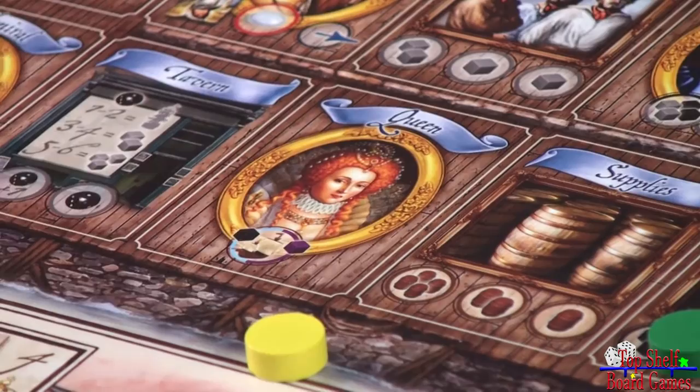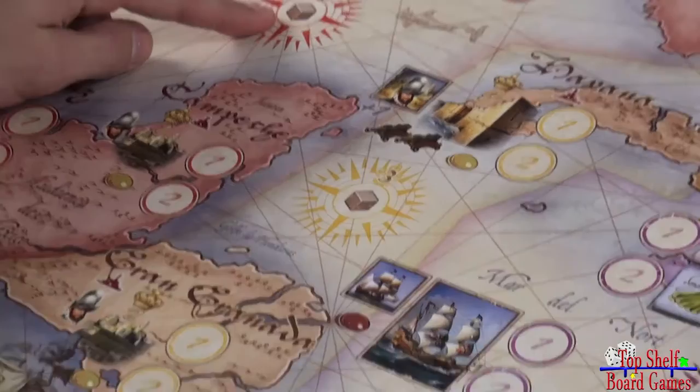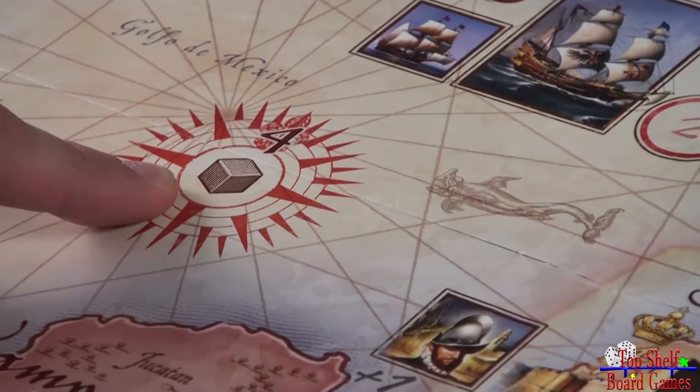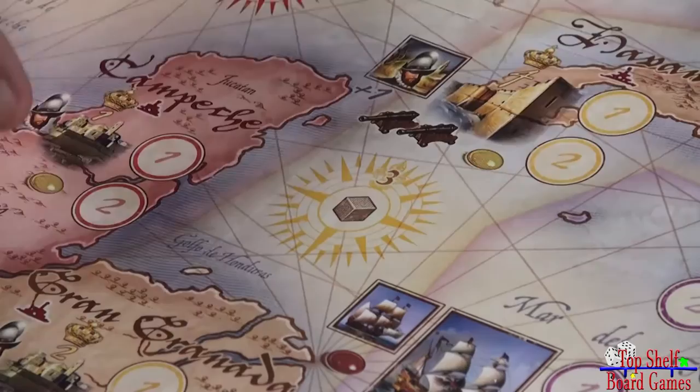Barrels determine how far out into the world you can travel. If you look at the board, each area is broken down into levels one, two, three, and four. For each barrel that you have on your player board, that'll determine how far into the world you can travel. If you only have three barrels, you'll only be able to place mission discs up to level three areas — not the level four area.